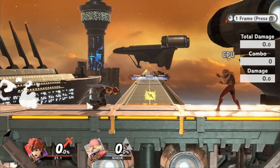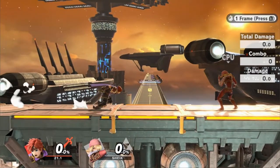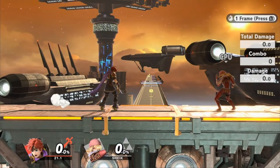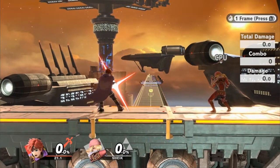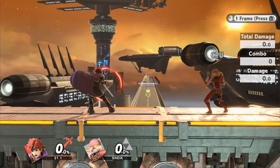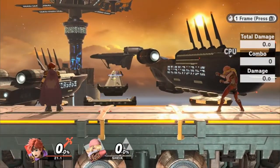Here's the regular counter — you just lose all momentum. Now, if I do a jump-cancelled counter, first of all when I start jumping I'm still going to slide, then I buffer a down B. Because I'm jumping, I carry some of my momentum with the counter and I end up sliding a little bit. This is basically a microspacing thing. All it does is that if you really space this into a hitbox, you can end up having the frames where you're vulnerable with your counter be slightly outside of the range of the move you're trying to counter.